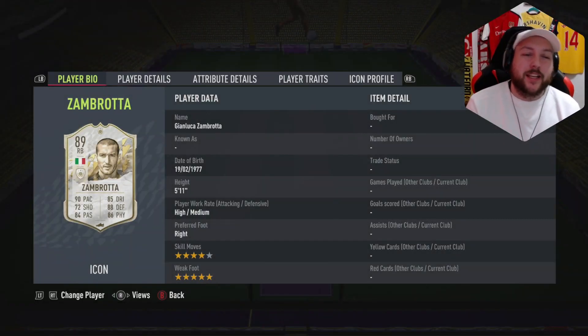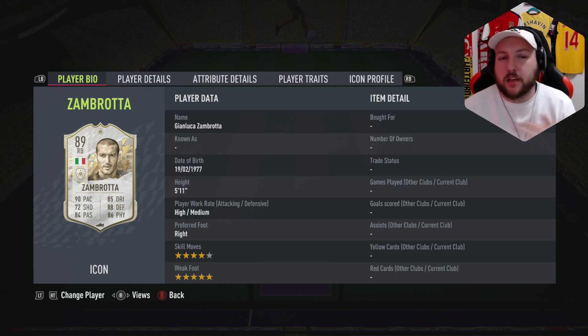So we have got ourselves the Prime Zambrotta here. Is he going to be worth all of your Icon tokens? I think it's 14 of them. We'll double check at the end of the video. That is the million-dollar question.